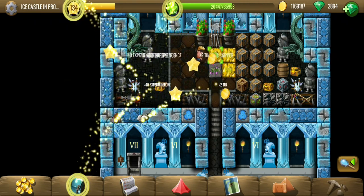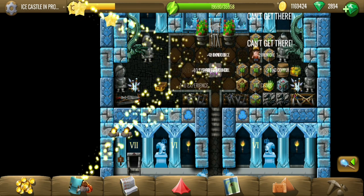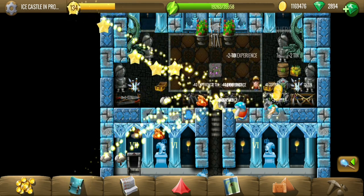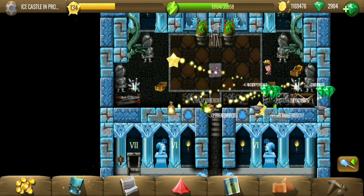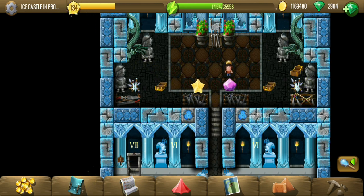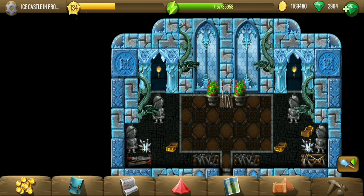So this floor has a lot of the second type of material boxes. Apart from that we have some gems and an amethyst of course, so on to the next floor.